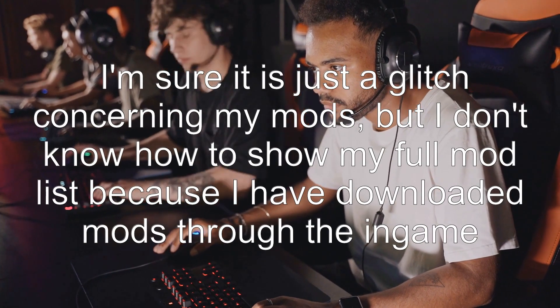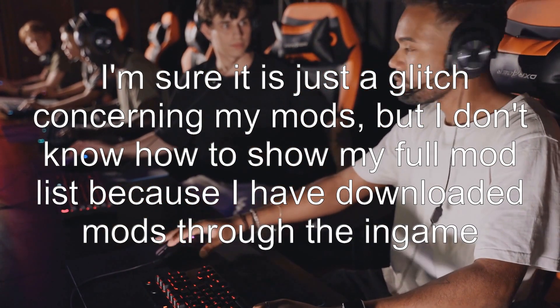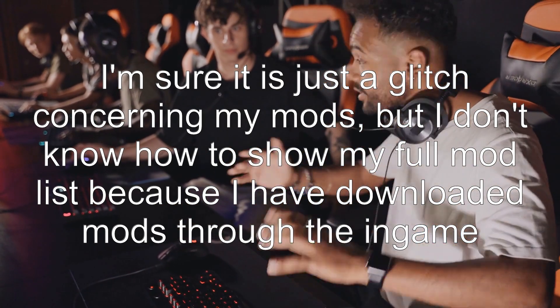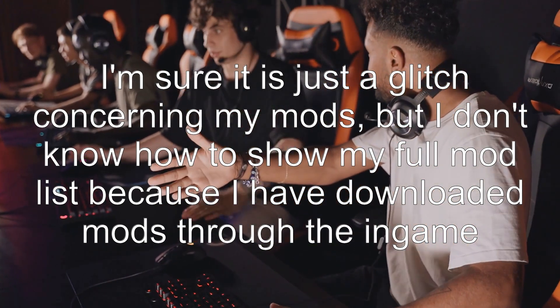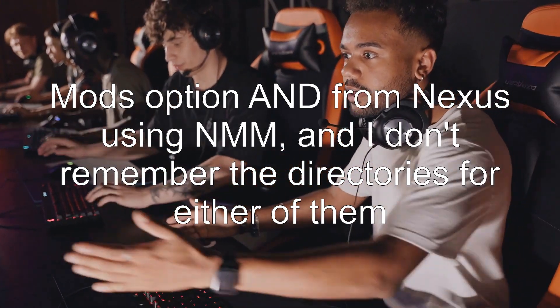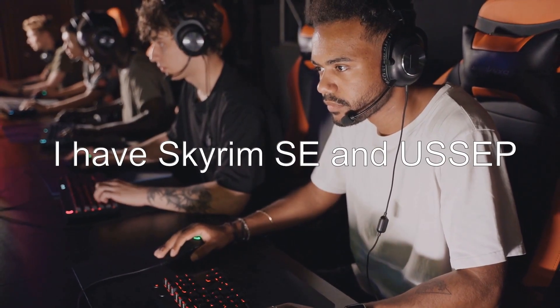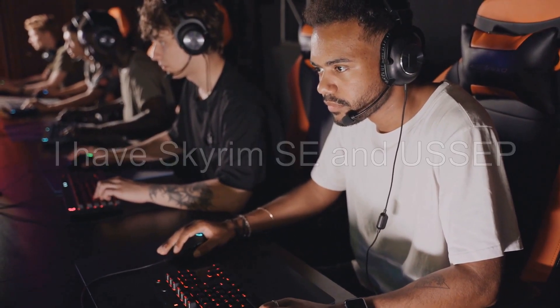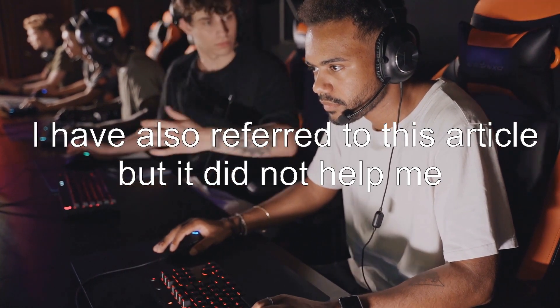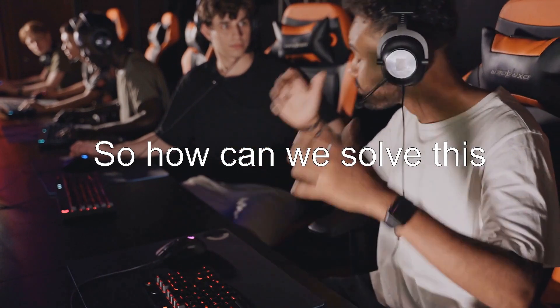I'm sure it is just a glitch concerning my mods, but I don't know how to show my full mod list because I have downloaded mods through the in-game mods option and from Nexus using NMM, and I don't remember the directories for either of them. I have Skyrim SE and USSEP. I've also referred to an article but it did not help me. So how can we solve this?